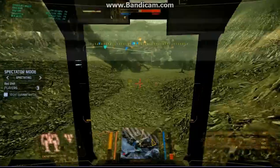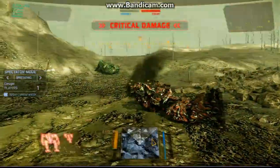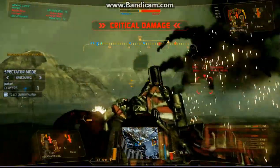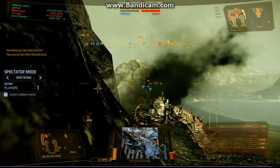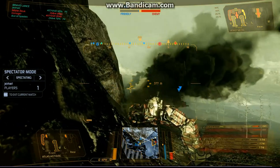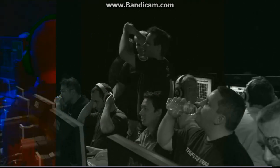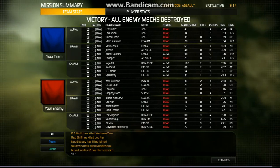Let's find that last mech. We've got hotel — there he is. We're watching Jeer Heart firing on hotel. Jeer Heart's down, noodle soup is down — it's over. Team Tiger takes it! Holy crap, that was insane. Let's switch back to the game so you guys can see the damage done across the board.